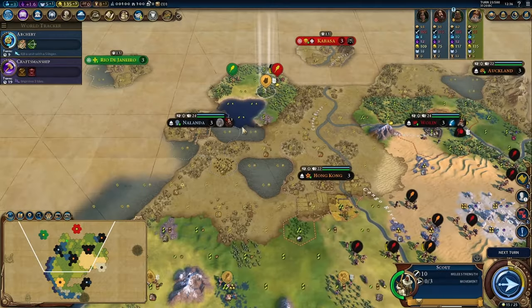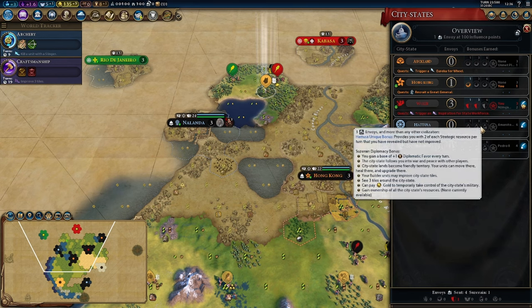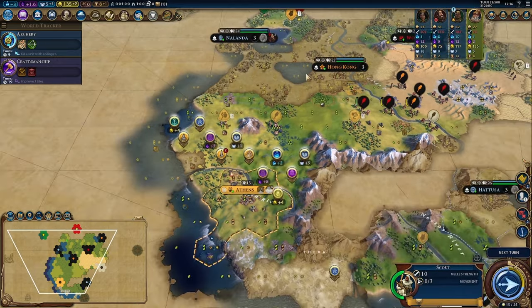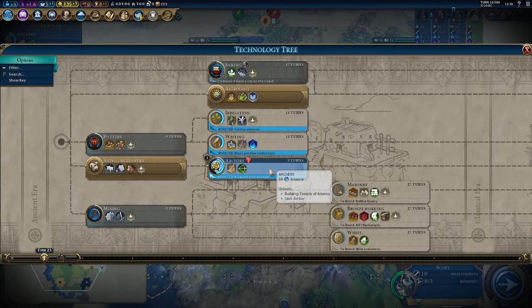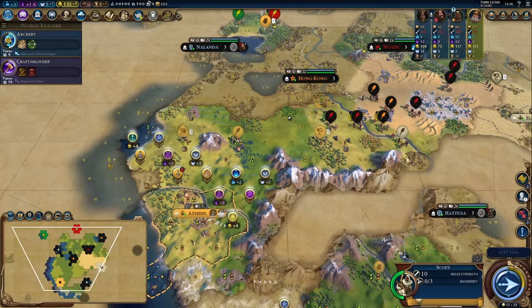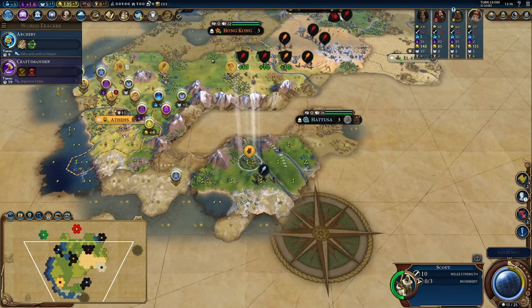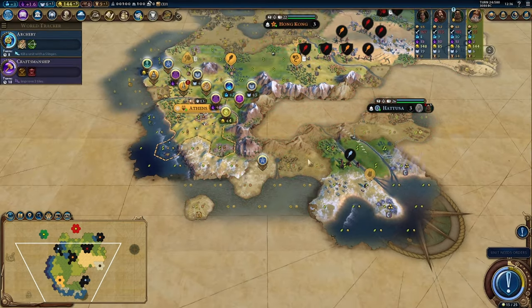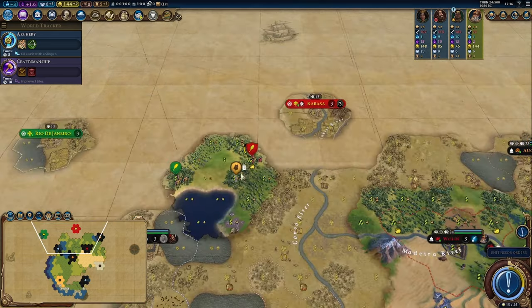We won't get this suzerainty anyway. Maybe we can get it for Auckland — well, I don't have a minable resource, that's the problem. I think after archery I'll try to go toward bronze working. There's silver — hmm. I still think it's not the best idea to go straight for that silver mine.